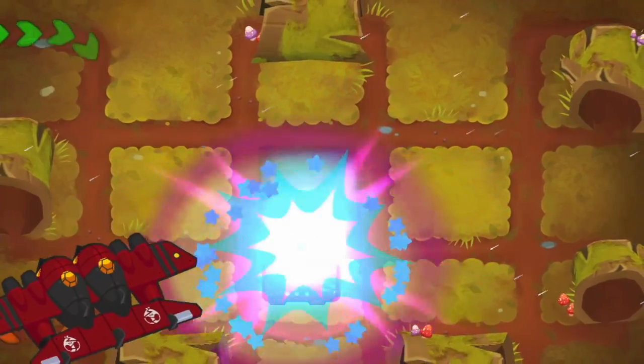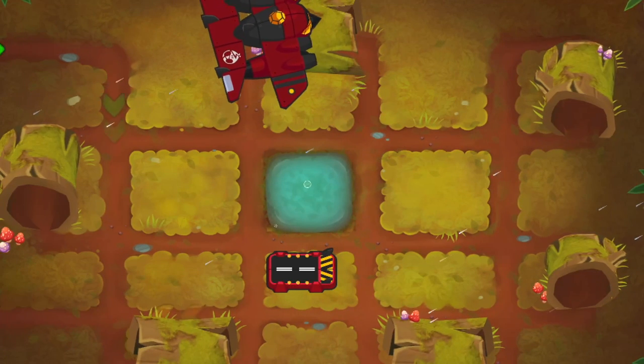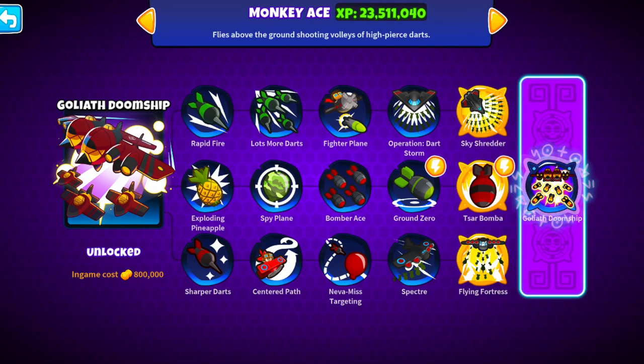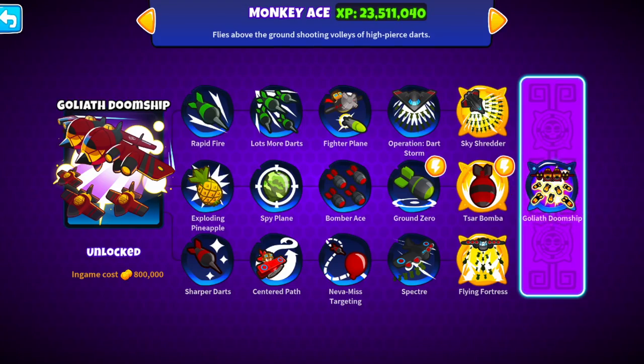The Ace Paragon, the Goliath Doomship is finally out, and I can tell you guys that this thing feels like it's among the best Paragons in the game. Now this power obviously comes with a huge price tag — it has an in-game cost of $800,000 making it the most expensive Paragon in the game.